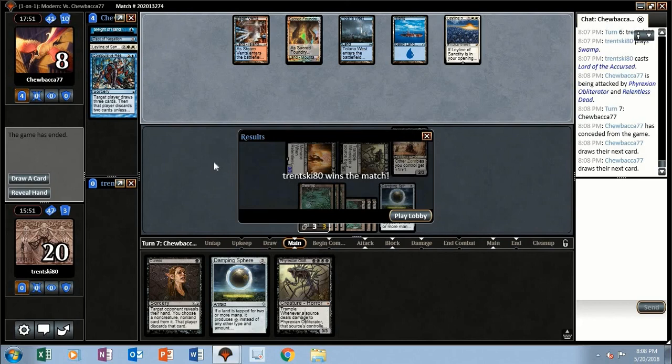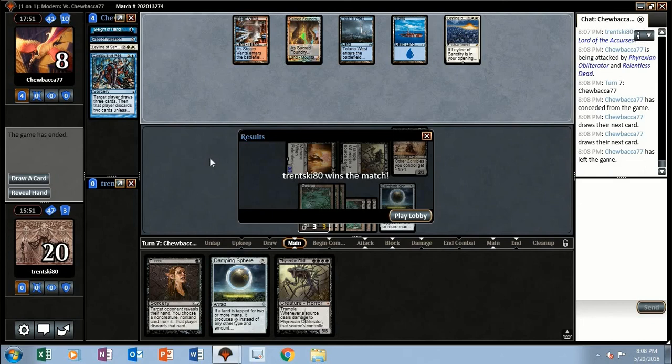Alright, so we pulled it out against Jeskai Hive Mind — interesting. I thought it was just Jeskai Control at first, but then they busted out the Hive Mind. Pretty cool. We were able to get aggressive enough to stop them. I don't know if Damping Sphere helped, but I'll take it.